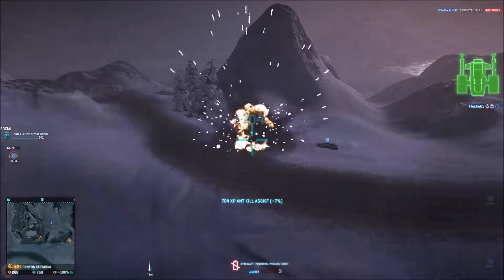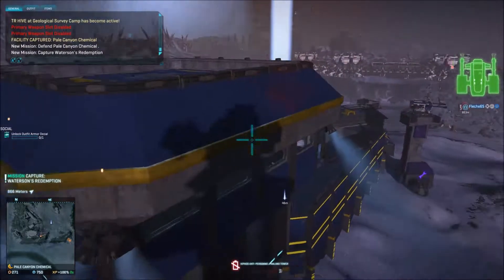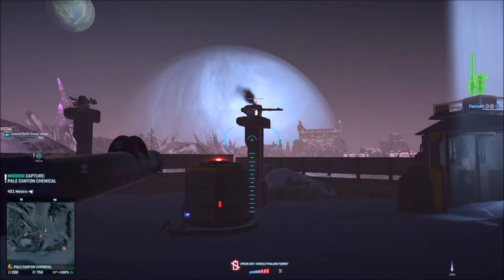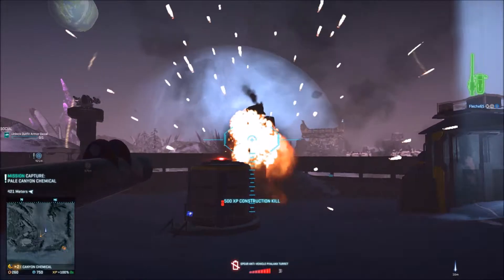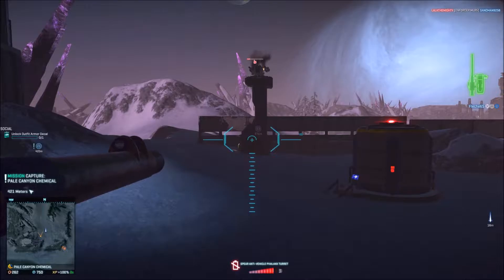I usually build modules against the outside walls of the enemy's base. You can build towers and modules right inside the base if there's space and the enemy aren't paying attention. The first items I build are repair and artificial intelligence modules. Modules are much harder to see than towers, so I build all modules first.